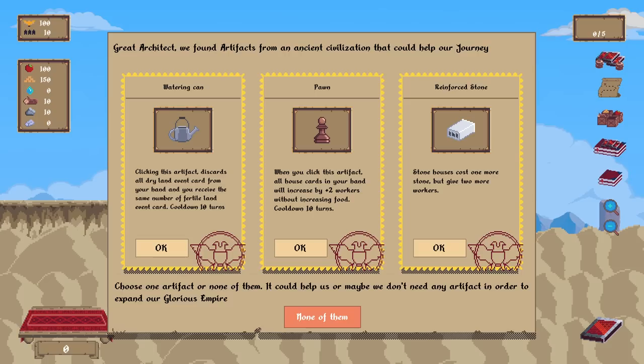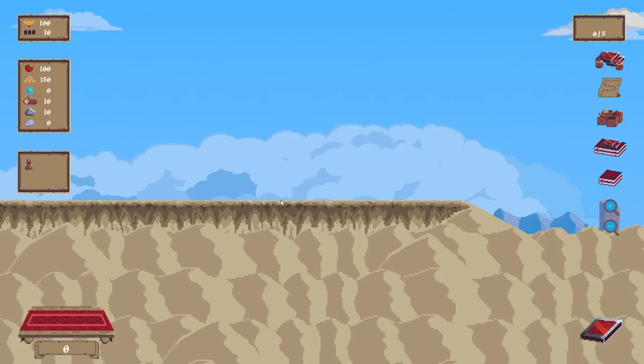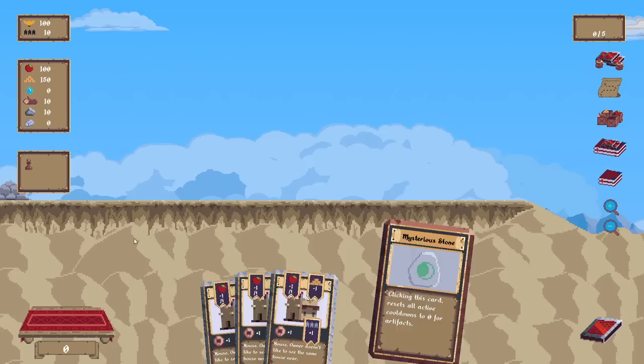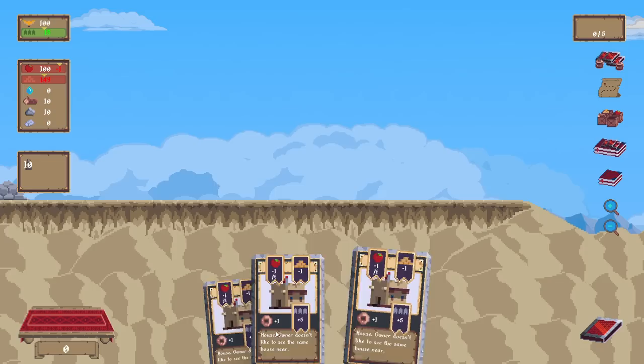Artifacts from an ancient civilization that could help you on your journey. Clicking on this artifact discards all dry land event cards from your hand and you receive the same number of fertile land event cards with a cooldown of 10 turns. Stone houses cost one more stone but give two more workers. I don't have a lot of stone. I'm going to go with this pawn so I can utilize that if I have houses in my hand — which I do.